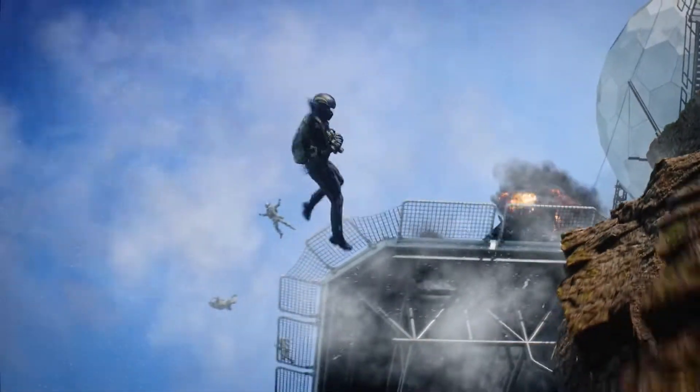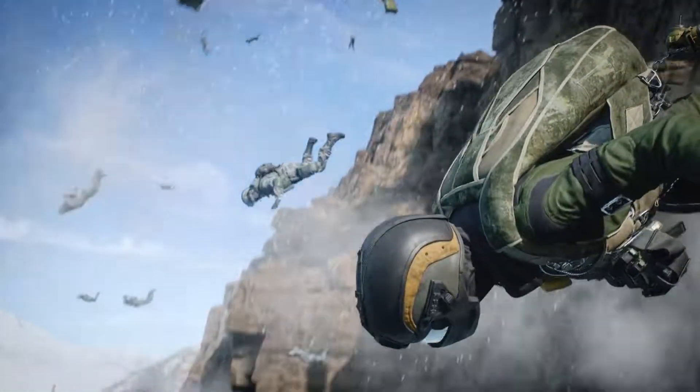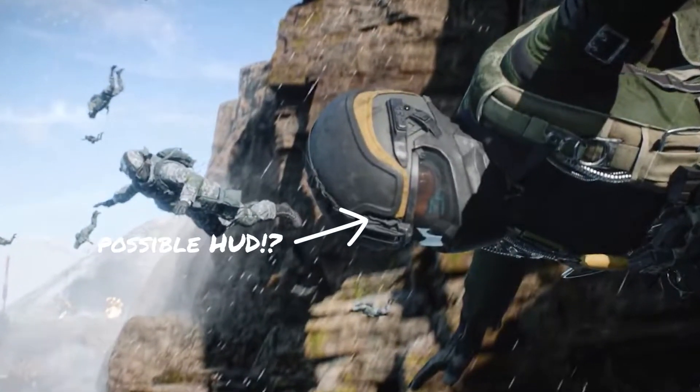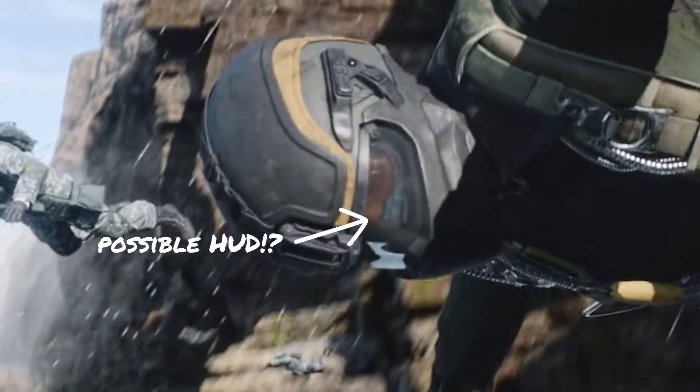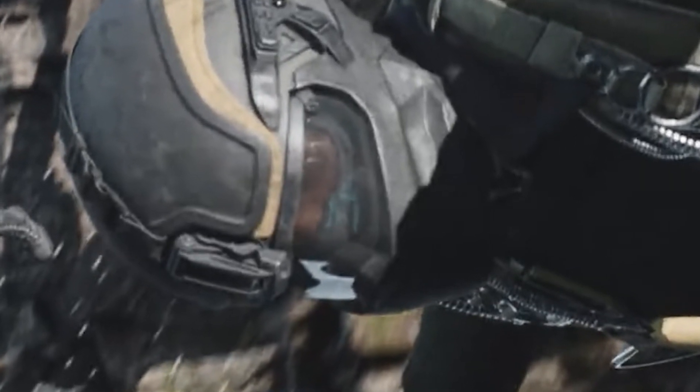It starts with a kickass drop off the helipad and follows a dude with a glider, but if you look super close at his helmet, we see what looks like a HUD element — almost like there's another monitor the character's looking at. Could it be a logical explanation of a 3rd person camera? Perhaps!